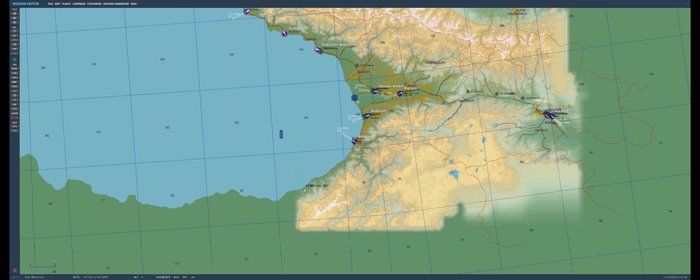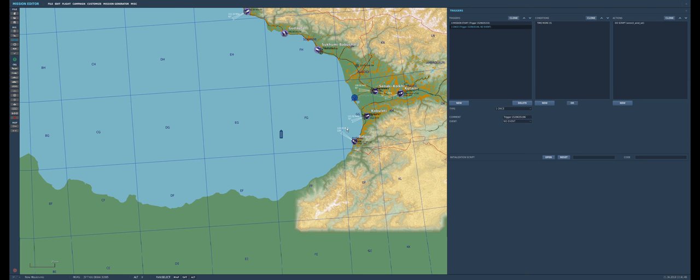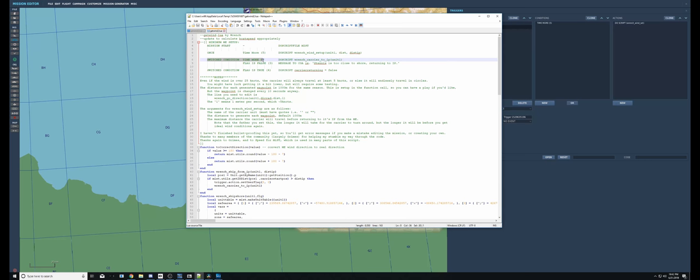You don't have to measure the closest part of the shore and set it to that — if he gets too close to the shore he'll automatically return, so don't worry too much about that. That said, if you have a southerly wind, don't put him just north of the coast or he'll keep turning around and you'll never have time to land. Just things to be aware of.